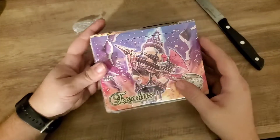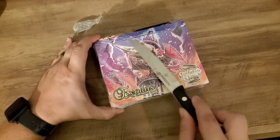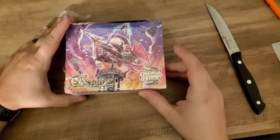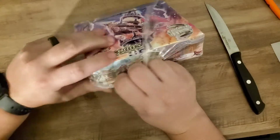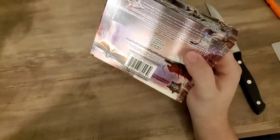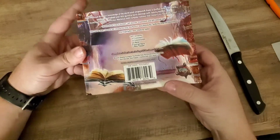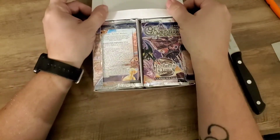Alright, now this is just like the other box we had opened. It has five cards in a pack, and about twelve packs or so. This will have about twelve five-card packs — it's not a lot. But this game overall doesn't require a lot of cards; it's only 40-card decks, with 20 being your energies and the other 20 being your main deck.